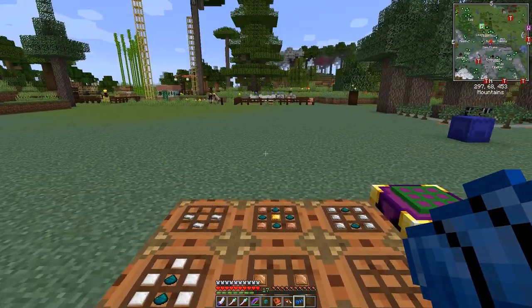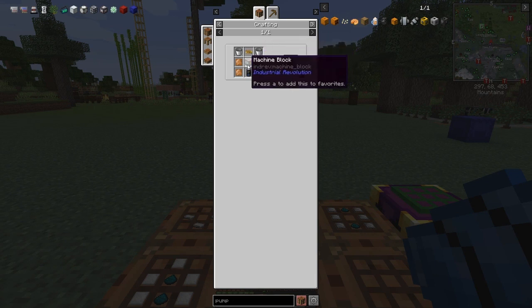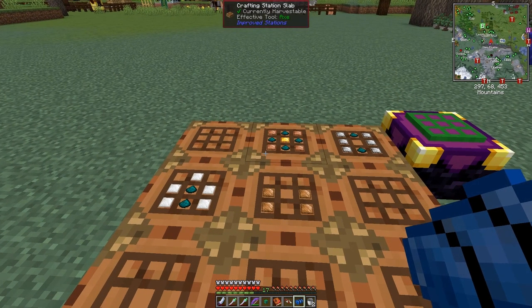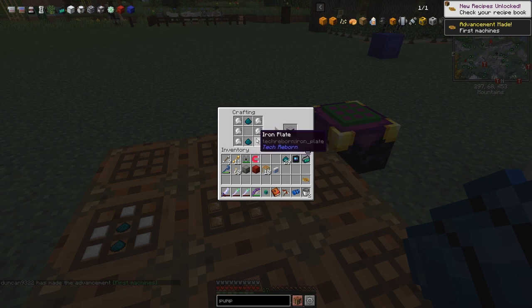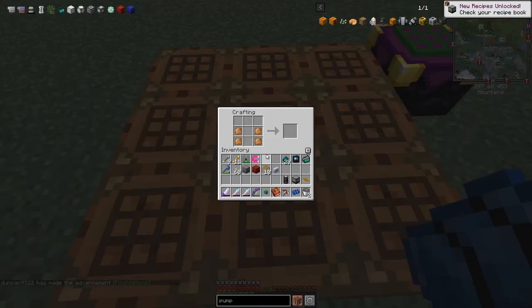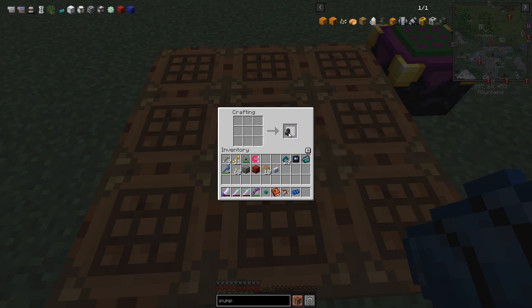I've got everything prepared. For the Industrial Revolution pump we need: two water buckets, a mark one circuit — copper and nickelite, very cheap — a machine block of iron plates and nickelite dust, a battery of nickelite dust and tin plates, and some bronze plates. We craft the recipe and get our first Industrial Revolution machine.